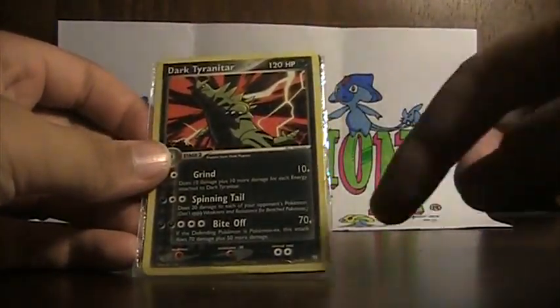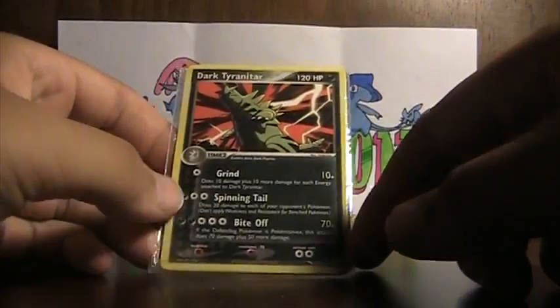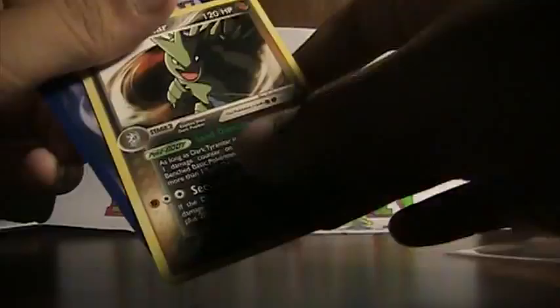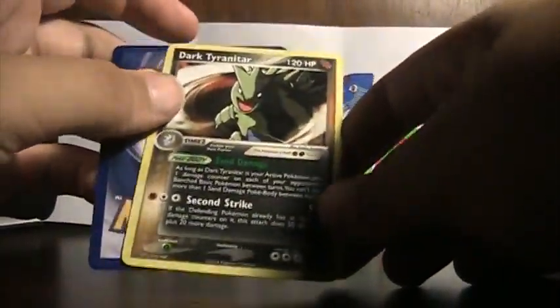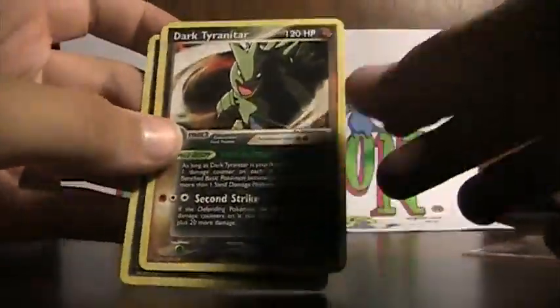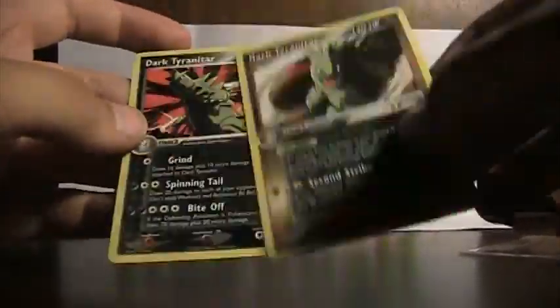First we got Dark Tyranitar from Team Rocket Returns and another Dark Tyranitar from Team Rocket Returns. Both really nice Tyranitars for my collection. I think there is a holo of this and I want the reverse holo of this, so if you have it let me know. Same with this.